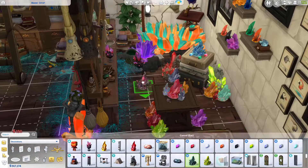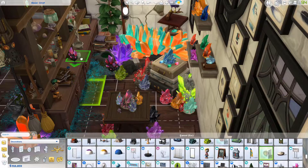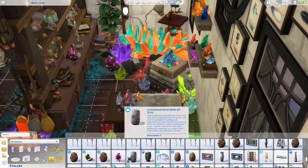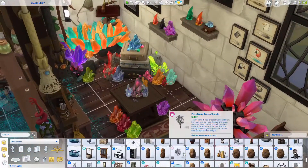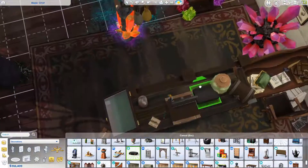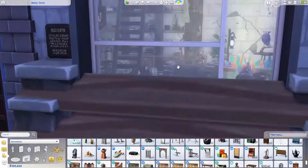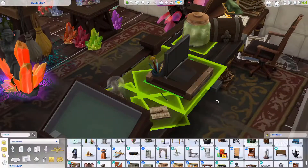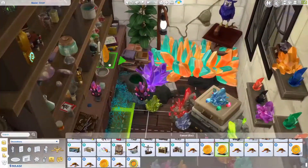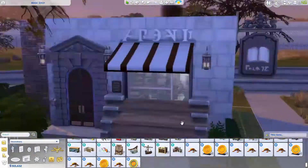I was surprised at how many crystals there are. There's this sort of multi-colored one that I love — it's like pink and green, I just think it's so cool. Then I found this briefcase of money and decided to use it to make it look like money was coming out of the till. It was the most pointless thing ever but I actually really liked it. And yeah, that was my build — I'm just showing you around it.